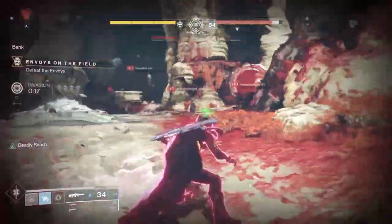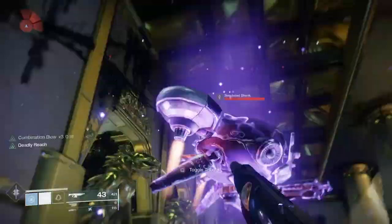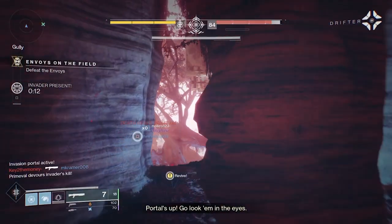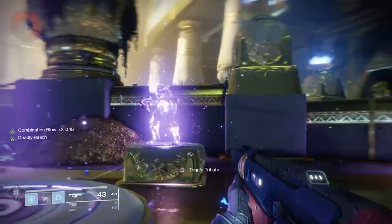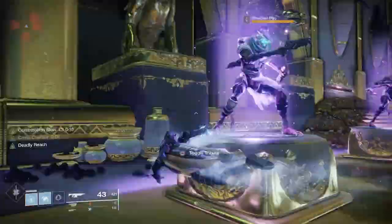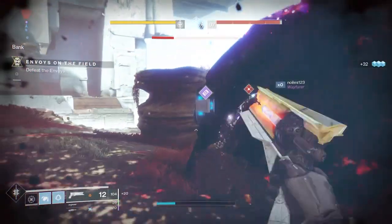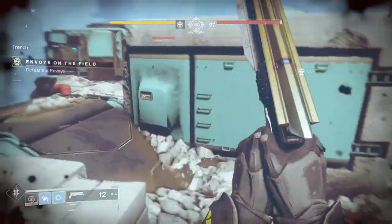Now let's take an average build where I've added in some intellect mods to help with super regeneration. For this base build, it's going to take about 4 minutes and 18 seconds to get your super back — you can tell with the sped-up video how long that takes. By using the mods and dodging constantly around enemies and then meleeing them, I'm able to get my super back in a little over 90 seconds without killing a single enemy with a weapon or grenade. All these kills are being done just with melee because it builds on getting that super regenerated.